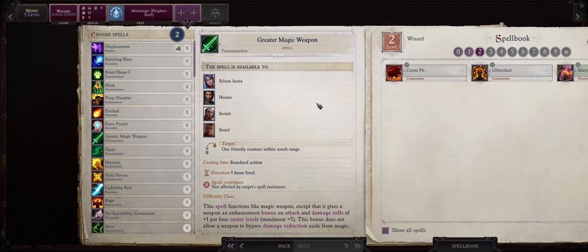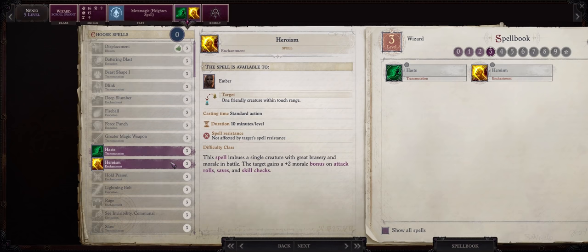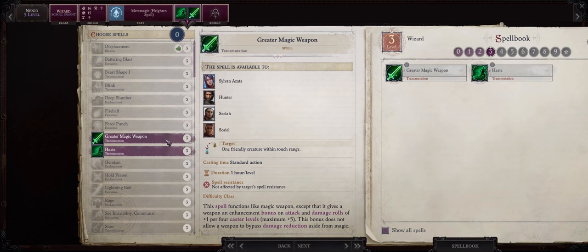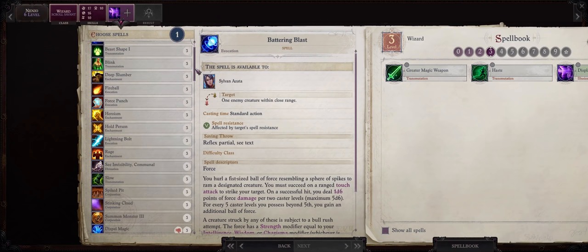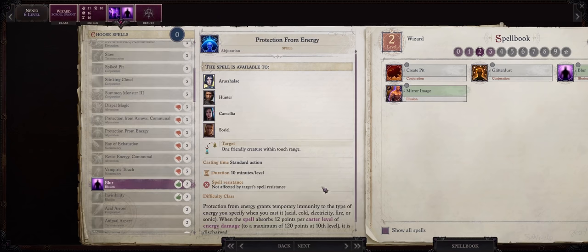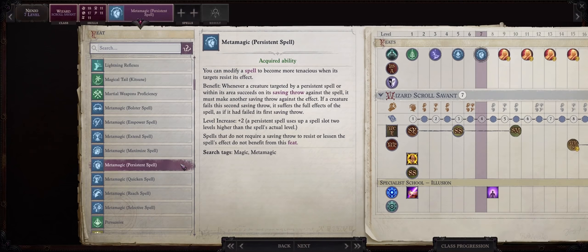As for spells, if Nanyo is your main arcane caster and buffer then you certainly want haste and then heroism. If you already have a character that can cast heroism, then pick greater magic weapon. For more level 3 spells, displacement for 50% concealment and also blur for 20%. For a level 7 feat go with metamagic persistent spell. Persistent spell will basically force the enemy to roll their saving throws twice against your crowd control spells, so perfect for making sure they hit.